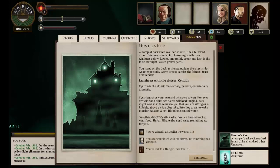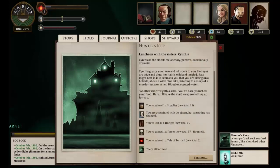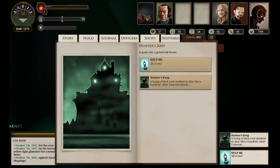We can reconnoiter the island to get a port report, and we can have lunch with Cynthia because we haven't done that with this character yet. Cynthia grasps your arm and whispers to you — her eyes are wide and blue, her hair is wild and tangled; bats might nest in it. It seems you are sitting on a hillside above a wide blue lake listening to a story of a murder: an axe, a net, blood on scented water. 'Another chop?' Cynthia asks. 'You've barely touched your food.' We gained one supply, lost 36 hunger, gained one terror, and have a tale of terror.